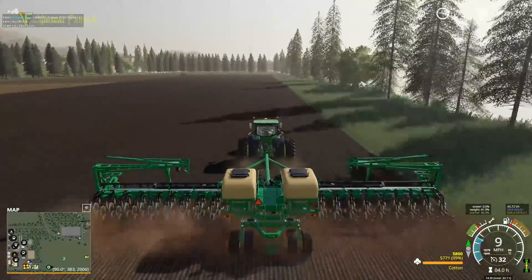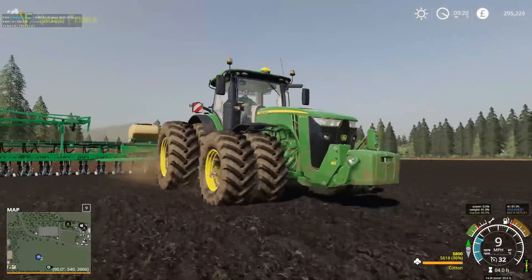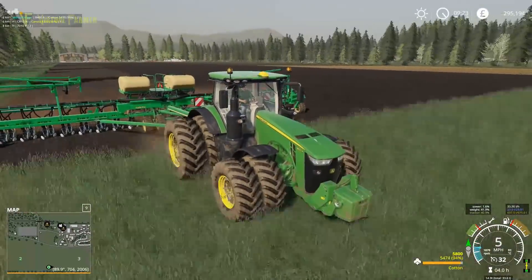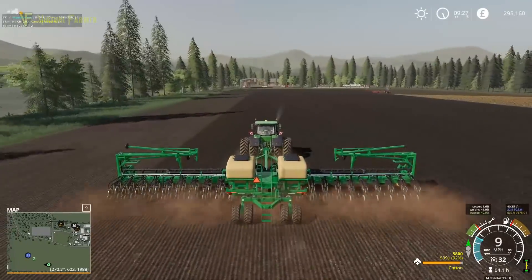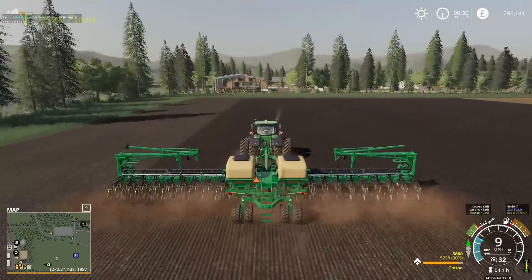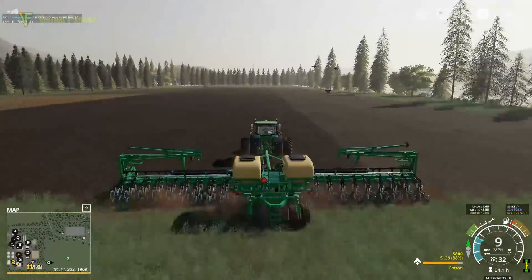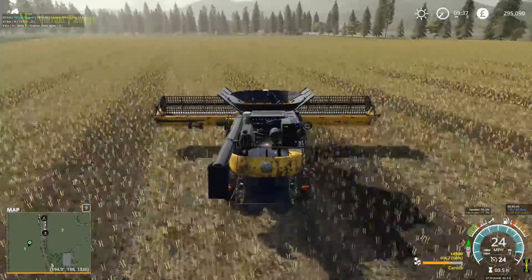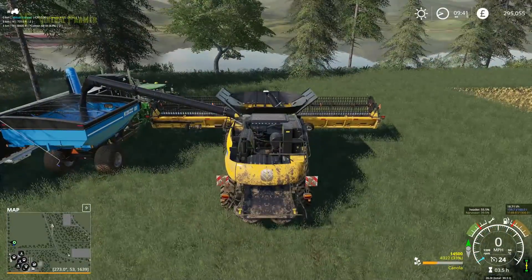The other thing we want to do today is we've now got £295,000. I really want to sell enough stuff to get ourselves a cotton harvester ready for this. I've been getting this cotton in the ground, and if we next go and sell some stuff, we've got plenty of wheat, soybeans, and canola that we can sell. So we're going to go and sell those once we've got all this equipment freed up.